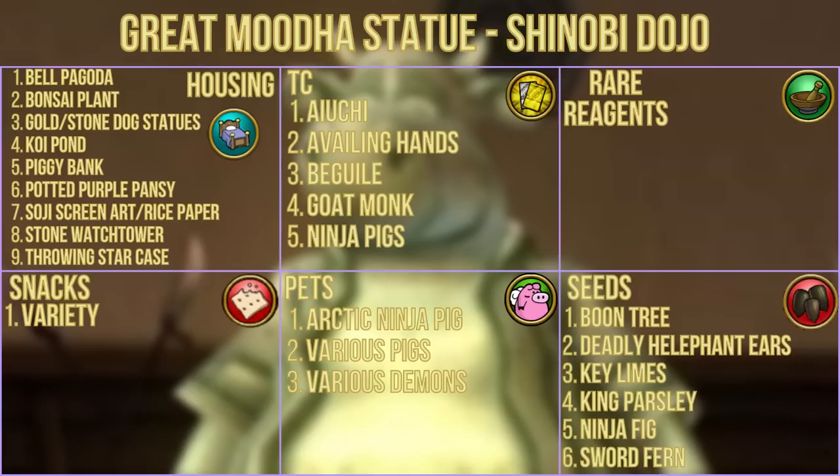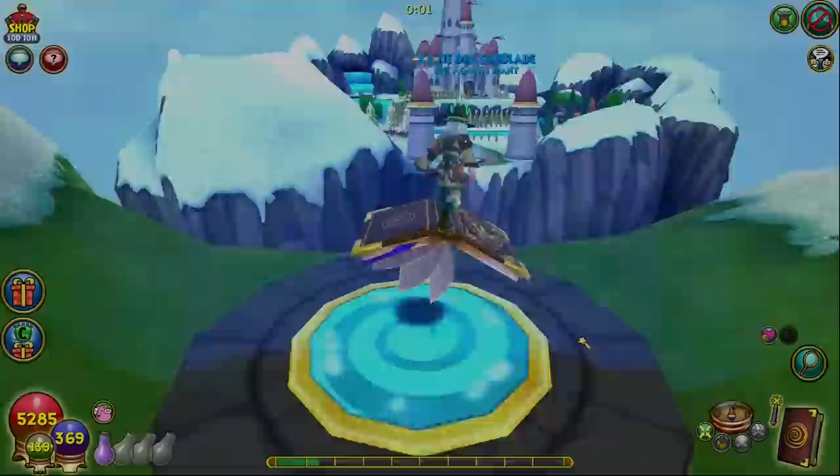It also gives the TCs ayuchi, availing hands, beguile, goat monk, and ninja pigs, as well as a variety of snacks, the arctic ninja pig pet, and other various pig and demon themed pets. Seeds include the boon tree, deadly elephant ears, key limes, king parsley, ninja fig, and sword fern.